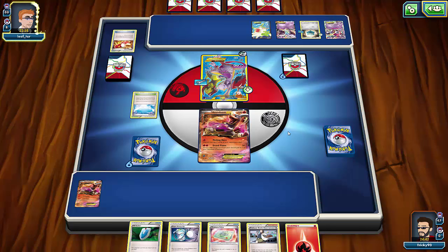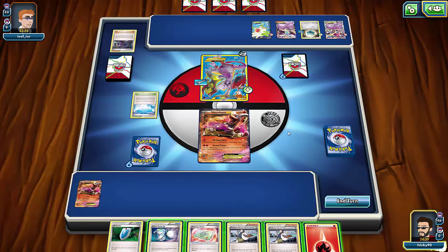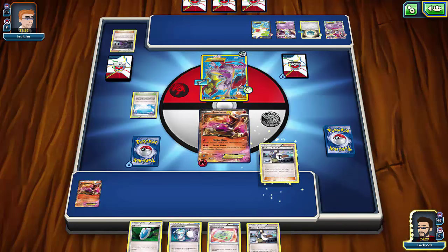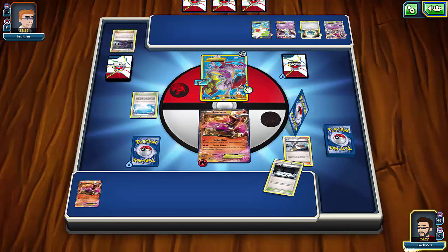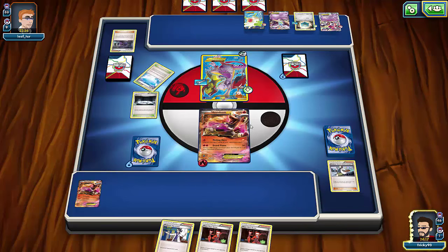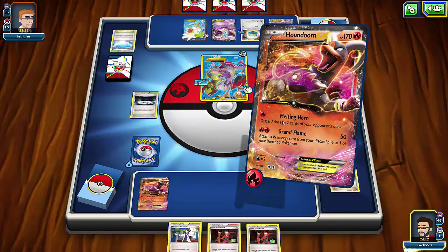He can't attack this turn. He plays Hex Maniac to stop my abilities, but I don't have anything with abilities so it's a waste of a turn from him. I'll put the energy down and use Professor Birch's Observations to try to get the Assault Vest and stop him doing a lot of damage. I get tails for four cards but do get the Silent Lab and Team Flare Grunt.